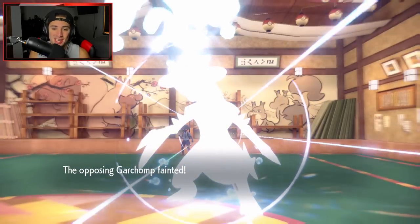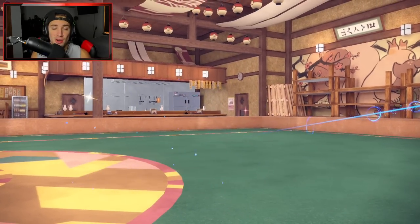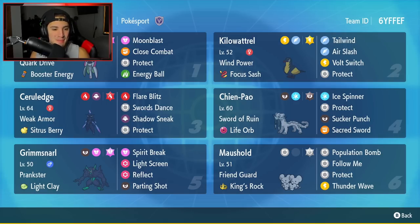3-0 for today's video! Got to showcase Chien-Pao and my boy Ceruledge and win all of our battles. This team might be the most broken Ceruledge team out there — ridiculously OP with Chien-Pao, Kilowattrel for speed control, and Grimmsnarl and Maushold for support. One last huge shout-out to PokeSports for making this team a rental code — link to his channel will be in the description below, and I'll link his video where he has the PokePaste. If you did enjoy the content, smash that like button, click the subscribe button, spread the love, and I'll catch you on the next one. Peace out!